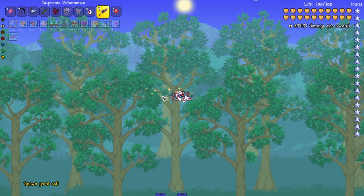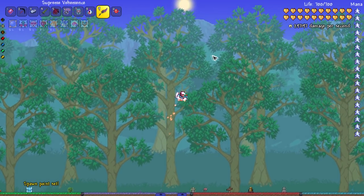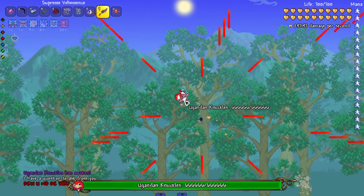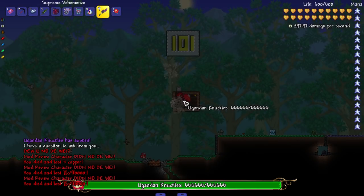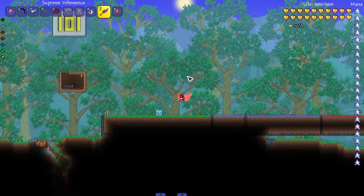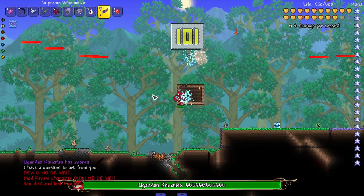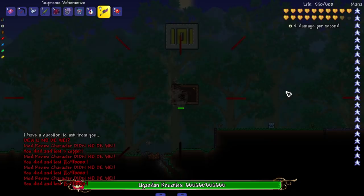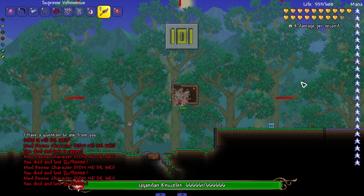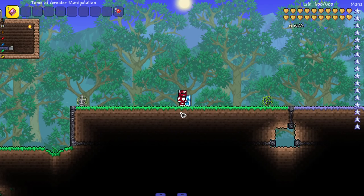Last but not least we have the Supreme Vehemence. Let's see it against Uganda Knuckles — I am not shooting, I don't have enough mana. Not gonna lie, I'm a little salty that the last weapon crashed the game so I had to reload all these mods. Let's do it again — this time I should have the mana. Oh no, not again — just teleport! I hate this weapon. Supreme Vehemence — terrible. Worst weapon ever, made me reload mods twice.